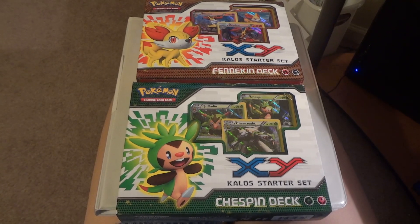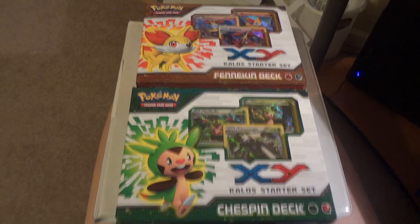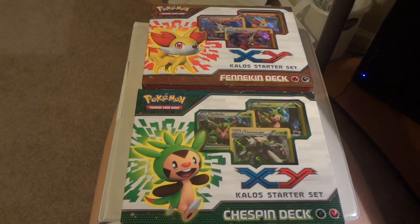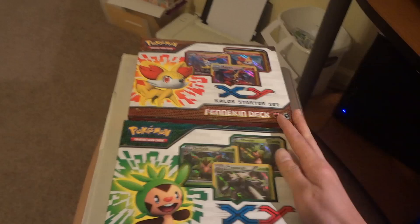In this video, I'm mostly going to be showing off what the complete Kalos Starter Set series looks like. It combines cards from the Fennekin deck, the Chespin deck, and the Froakie deck. But kind of the side purpose of this video is to advertise these that I have for sale.